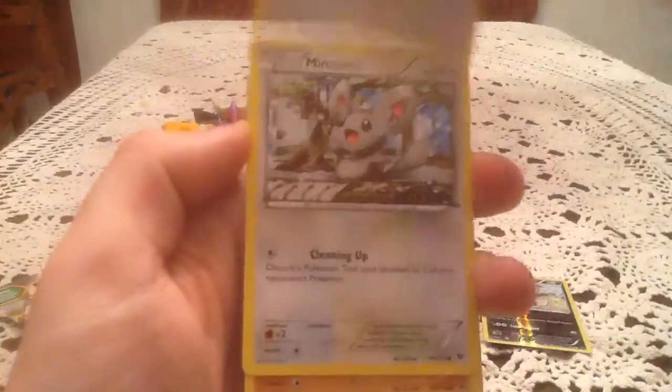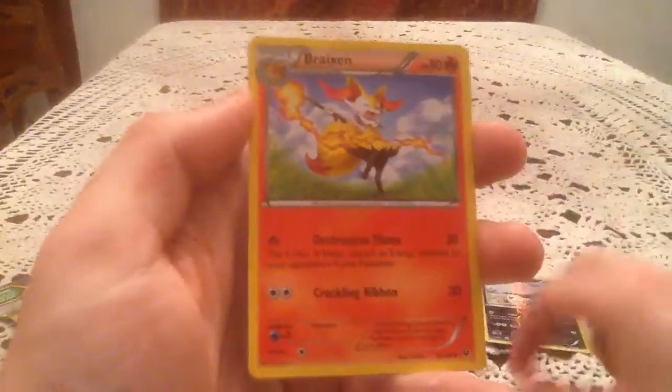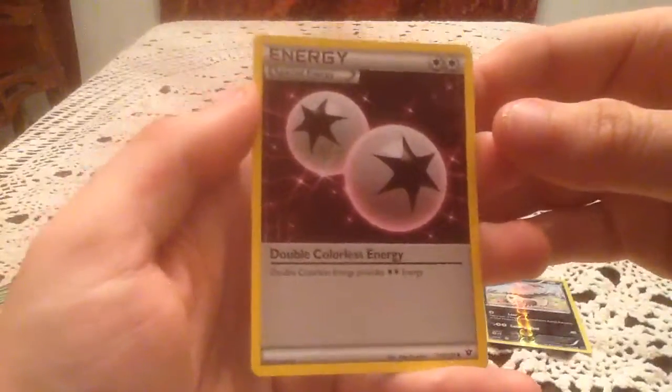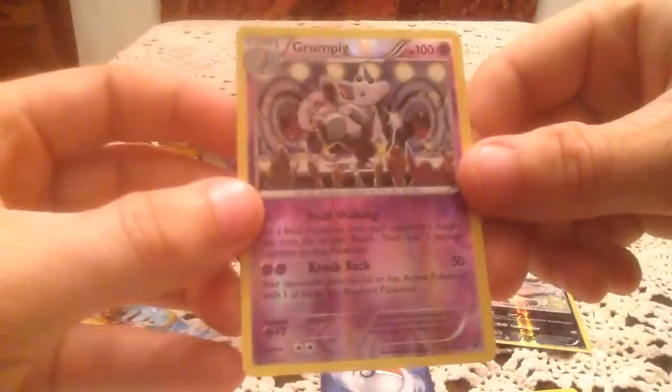Here we have a Fennecant, Snivy, Whismur, Minccino, Riolu, Whimsicott, Brrixon, and a pink-tinted double-colorless energy. Reverse holo is Grumpig, and that is a rare reverse — not bad. I do have that one already though, so it is a duplicate.